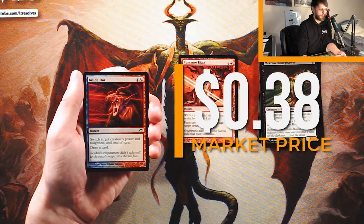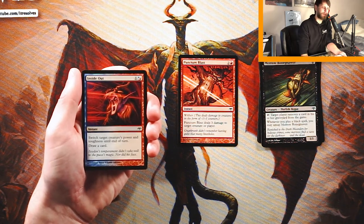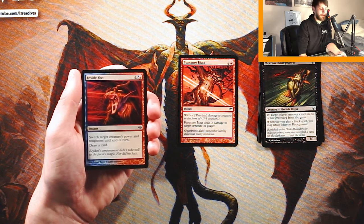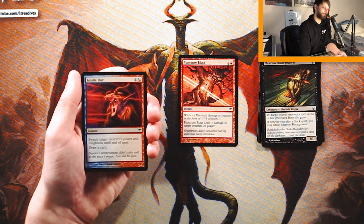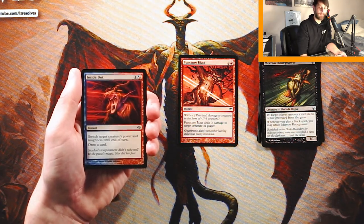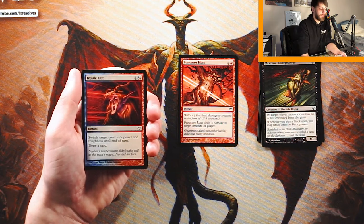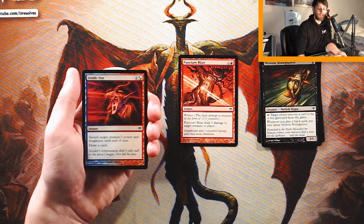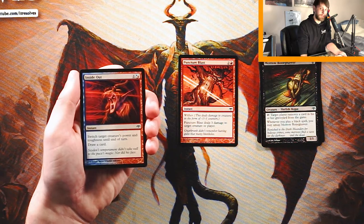Inside Out is an instant for one and a hybrid of either blue or red. It switches target creature's power and toughness until end of turn, then you draw a card. Funny enough, this is actually a popular combo with some white card — you buff up the toughness with cheap cantrip spells and then switch them and swing in. In Limited, though, I'm not quite as sold. It can act as a combat trick on either side, and you do draw a card, but Puncturing Blast is obviously more reliable.